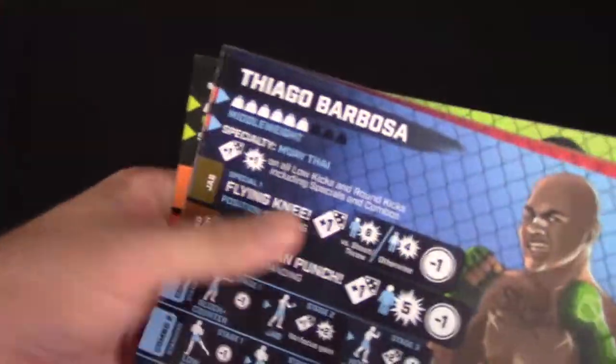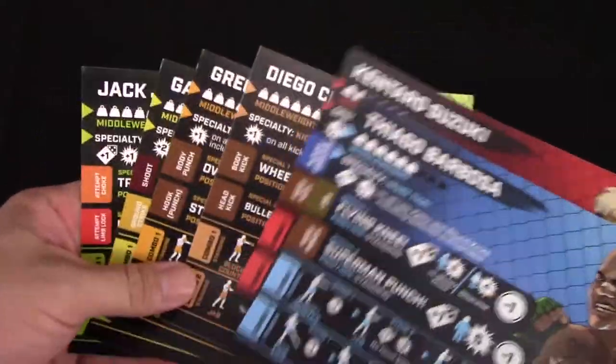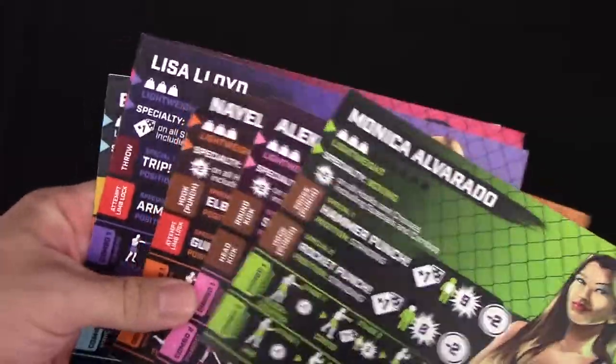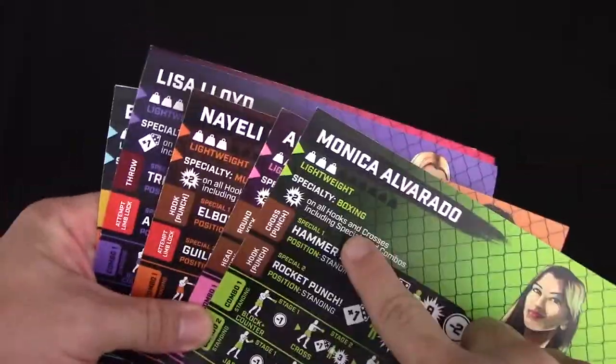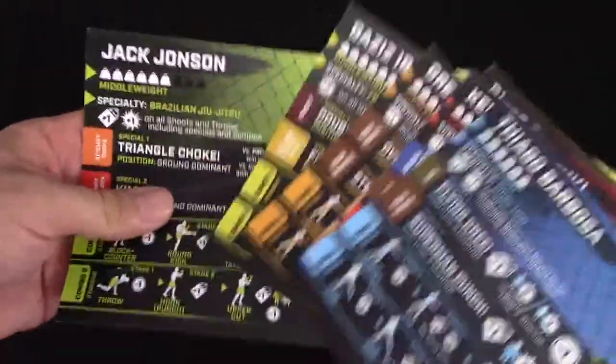The first thing the players have to do, as in a regular cage match, is to pick who's fighting. The game comes with a couple of fighters, and these are double-sided. You've got the females, which are the lightweight class on one side, and then you've got the males, which are middleweight class on the other side, at least for the prototype we've got here. I don't know what it looks like in the final copy.